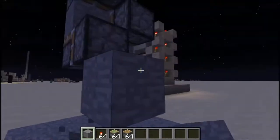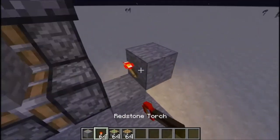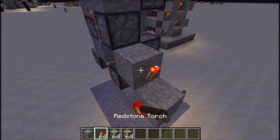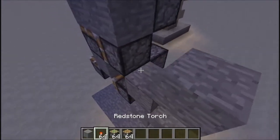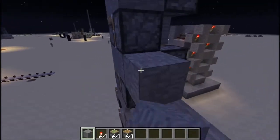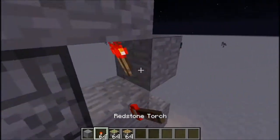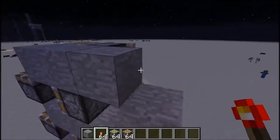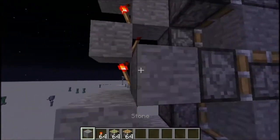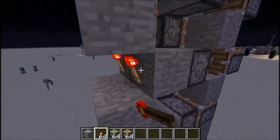Now what you want to do is pull these upwards, like this. Then put torches on everything like that, and then repeat the same thing by placing this and doing exactly what we just did.